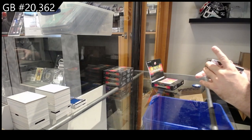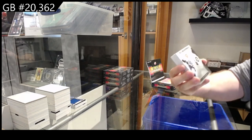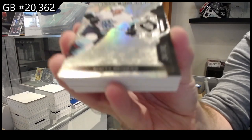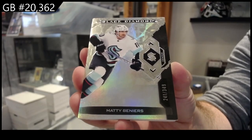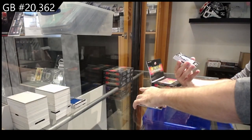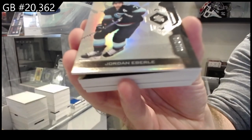What do we got here? Two, four, six, seven — so this one has one extra. So there you go, it evened out. Matty Buneers, 349. Buneers 349, Seattle. We've got number to 349 — oh wait, I missed this one: 349 for Seattle, Jordan Everly.